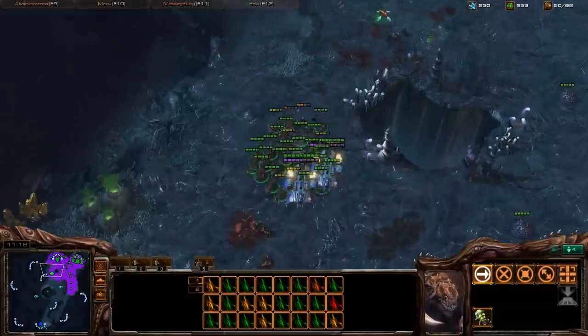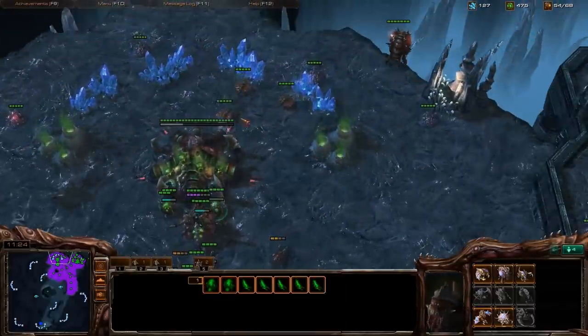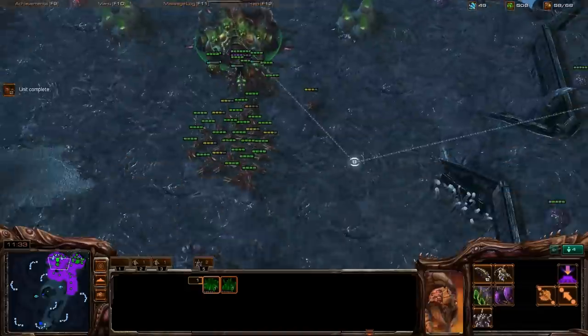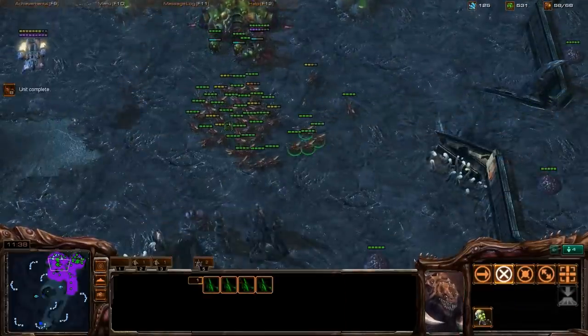You'll see me do that quite a bit. If you can't get a good surround, back up and let their units come forward. If they're smart they'll retreat, in which case you can probably just run after them and surround them anyway, because Zerglings with speed on them are very, very fast.